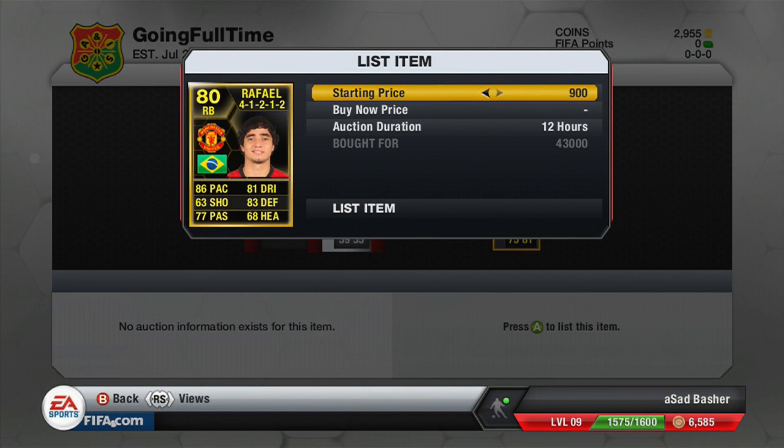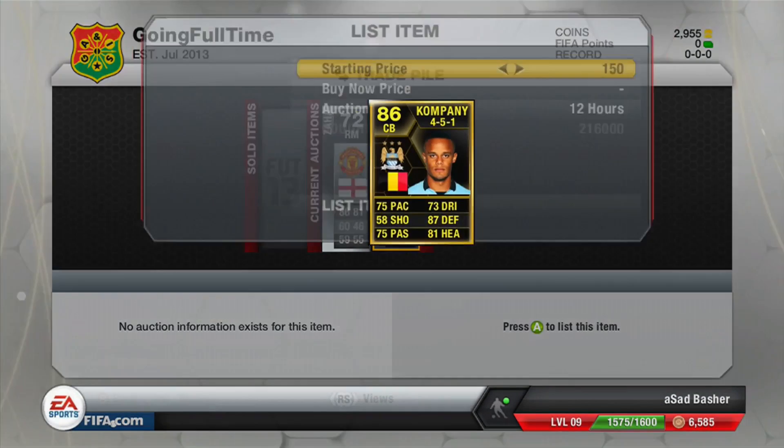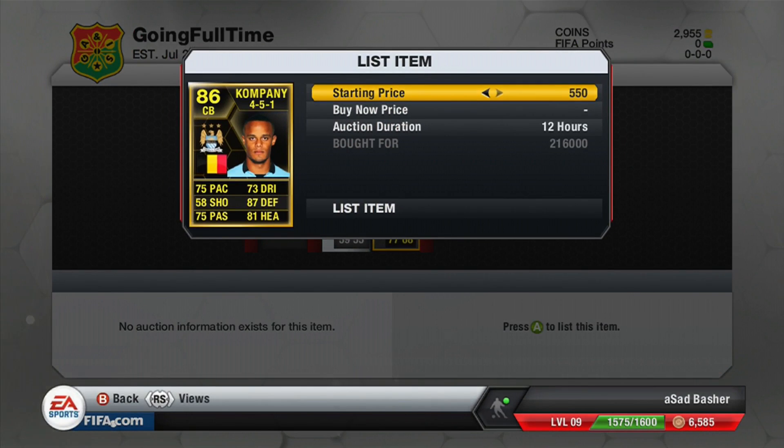We move on to the next one — a Raphael that we managed to buy for 43,000 coins. It would be great if you could remember to drop a like on this; trying to get 175 likes on this video. Do remember to subscribe as well. We list this Raphael for 55,000 coins.